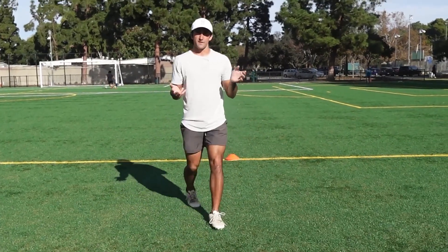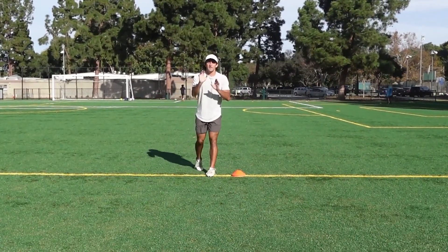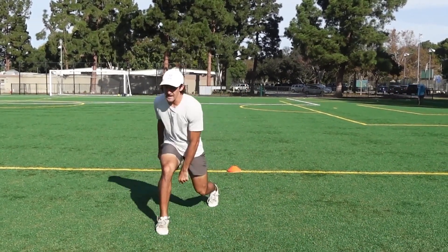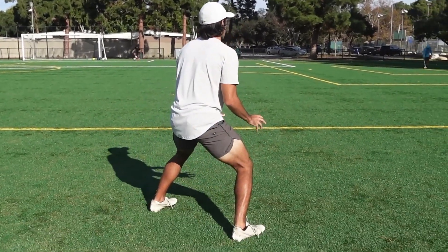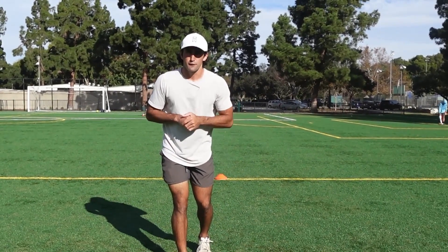The second way you could run this would be off of your third step or your second outside step. This is a three-step break at the top. Set, go — we come off the ball: one, two, snap. This is the trigger step. Pivot on the second step, hook the third step around. So there are two ways to run this hitch route. I'm going to show you how the first one looks full speed.